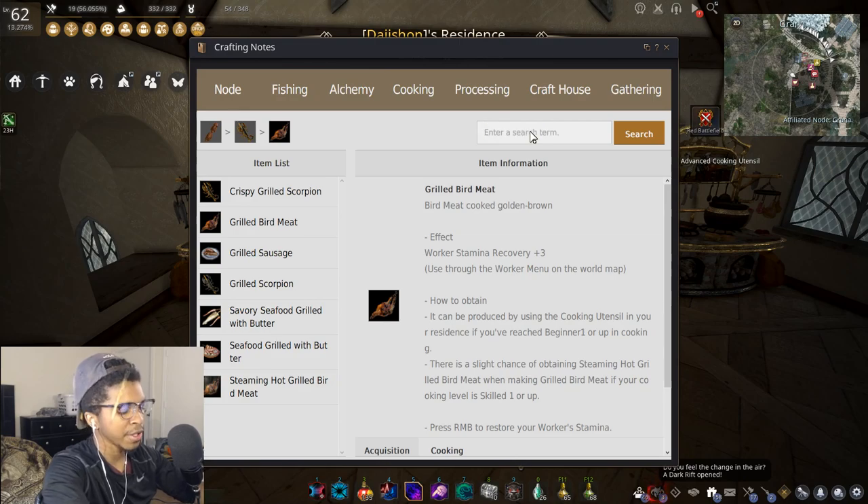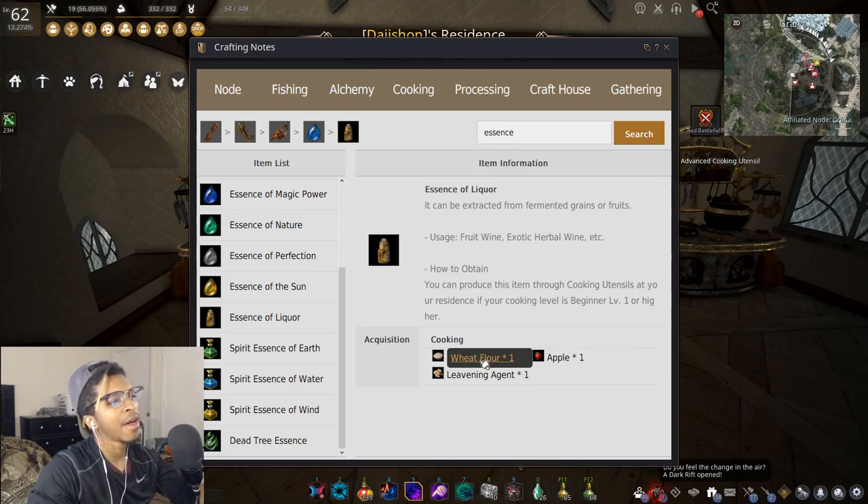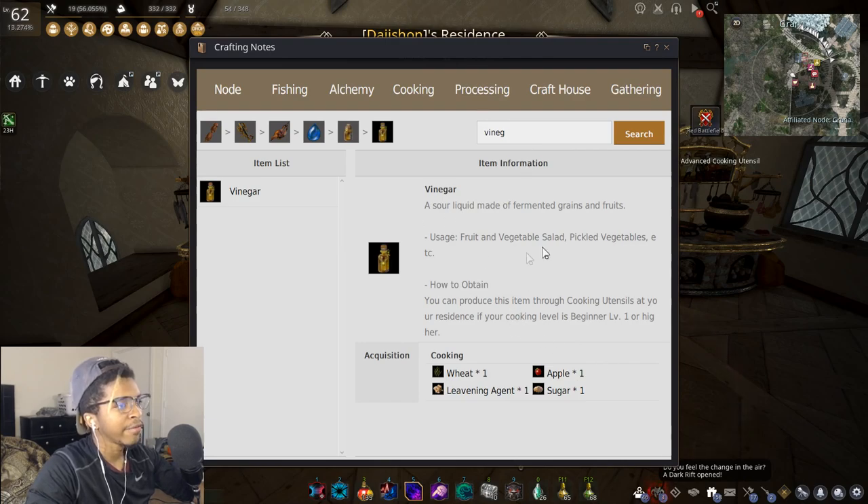You can also do essence of liqueur — just one apple, one leavening agent, and wheat flour, and it doesn't even have to be wheat flour; almost any kind of flour works. Another good option is vinegar: wheat, leavening agent, sugar, and apple. You'll need vinegar for higher-end recipes or you can sell it on the marketplace.